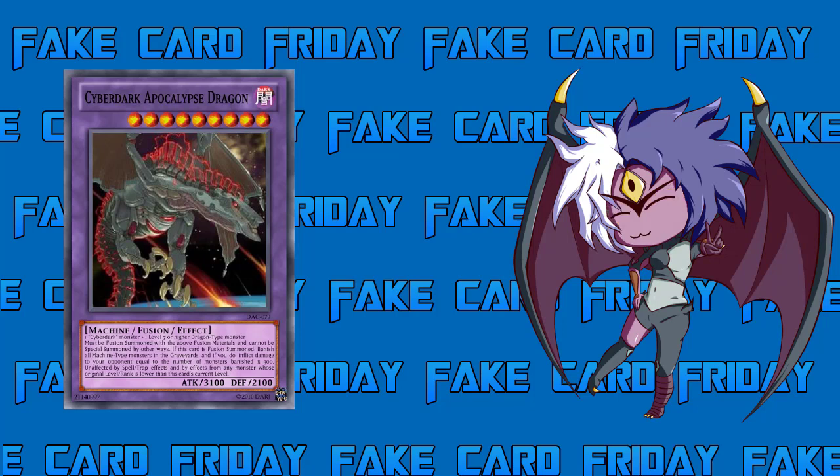Some trivia: the card has 3100 Attack to conveniently get over Cosmo Darkness — very dated reference! The 2100 Defense is a reference to Cyber Dragon's 2100 Attack. It can be Special Summoned via Overload Fusion. The burn effect is mandatory and hits both graveyards. The protection effect is slightly better than Towers and includes continuous monster effects, as long as their Level or Rank is lower. Since it's Level 9, it's vulnerable to Level 10s, and you could get Trished.